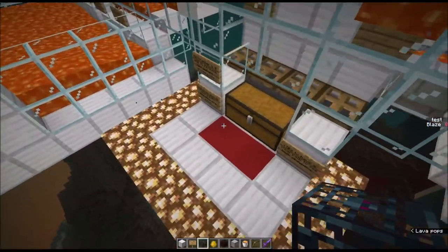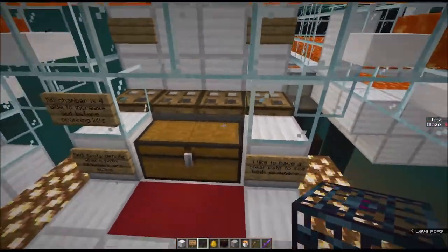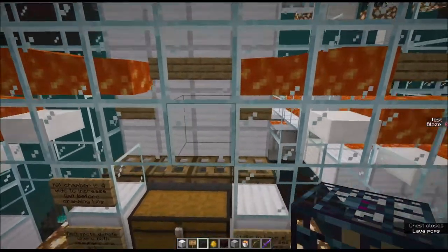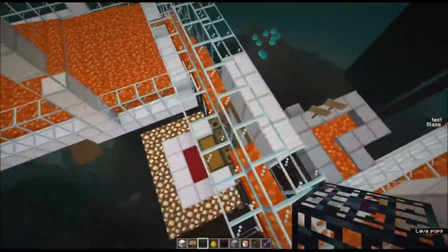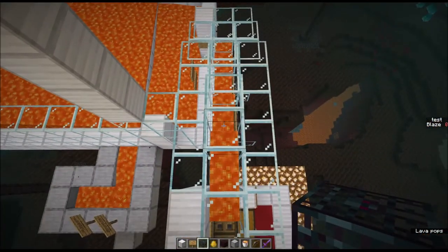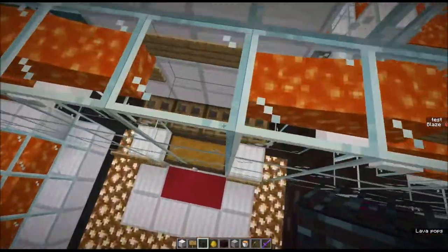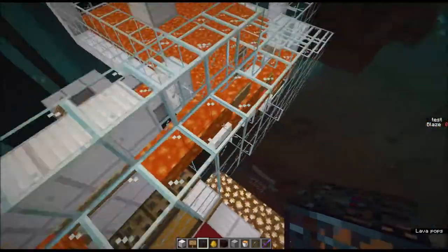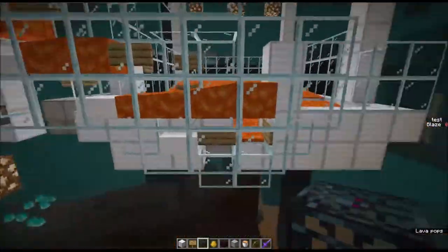Once the collection location is found, I put four hoppers directed into a chest — this is where our blaze rods are going to accumulate — and I have some lava flowing into there. The goal is to get the blaze from both of these spawners into this lava channel and dump them in on top of these hoppers where we can kill them for the blaze rods. The tricky part is figuring out how to interface this flowing lava with this lava staircase.